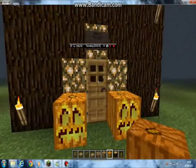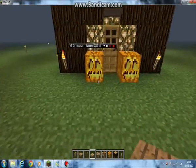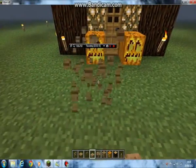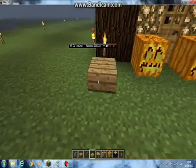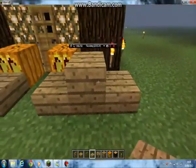Yeah, some jack-o-lanterns and pumpkins to give it some more brightness as well. The next thing I really like is wooden slabs — they're half a block. It's going to be like a little terrace thing, or kind of a garden thing but not really a garden — yeah, like a terrace, I guess. I didn't know the right word.